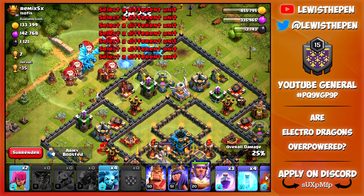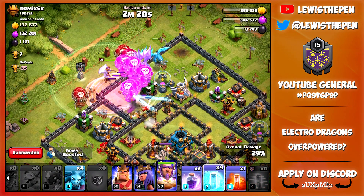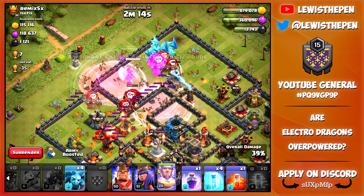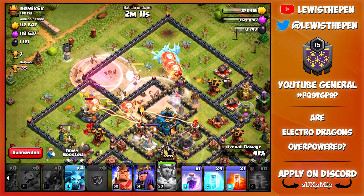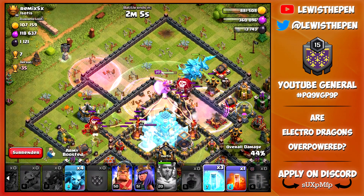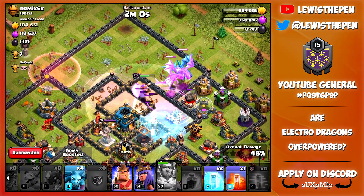Let's go ahead with a lava loon in the middle and all our Electro Dragons right behind, with one haste spell and a rage spell. Now the problem is these Electro Dragons are really slow, so if you want to get to single target infernos you're going to need to haste them or freeze the single target inferno towers, which is why I have four freeze spells in this attack. That was a horrible freeze spell — I meant to freeze a multi-target inferno but I missed.